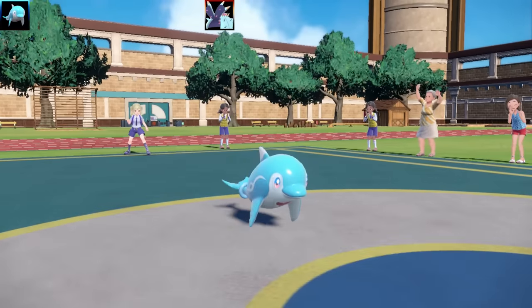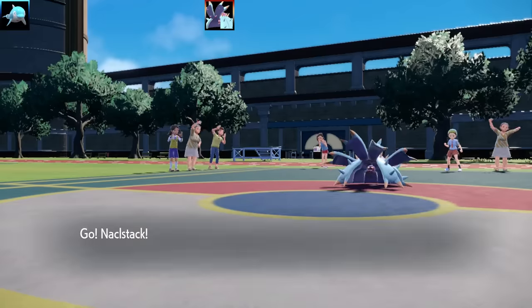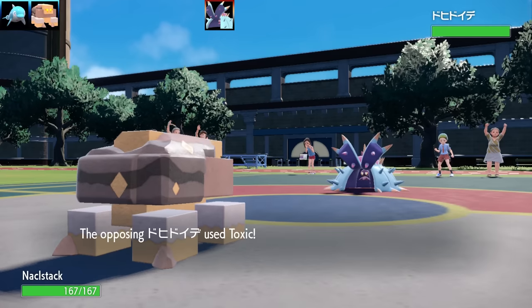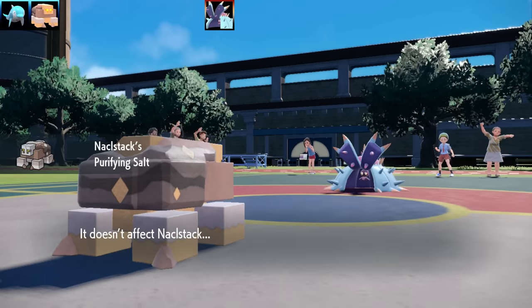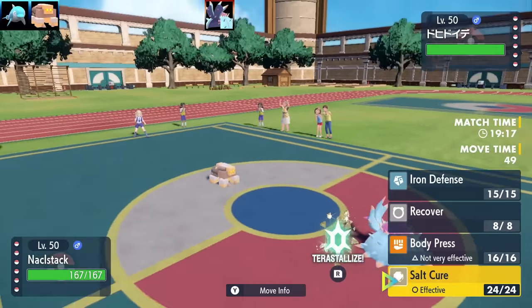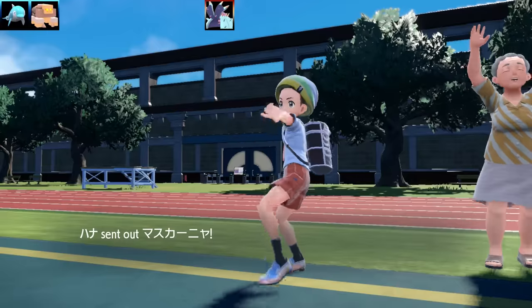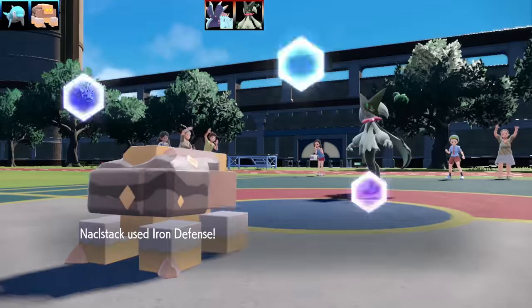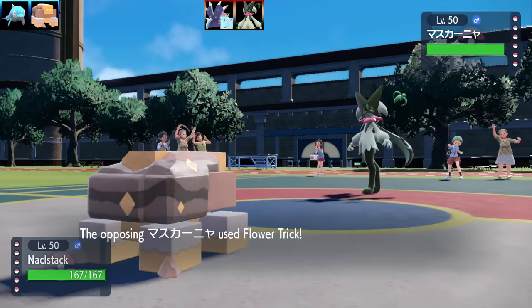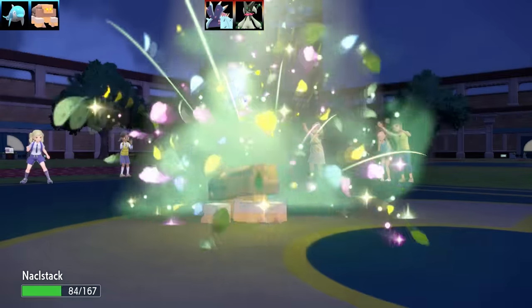Battle two is a singles match. I lead with Palafin, planning to activate Zero to Hero later. My first activated ability is Purifying Salt on Meowscarada — it blocks status moves and halves Ghost-type damage. The set is Iron Defense, Recover, Body Press, and Aromatherapy with max HP, max Special Defense, Eviolite as the item. The opponent's Meowscarada uses Flower Trick and crits, but my Pokémon is bulky enough to handle it.